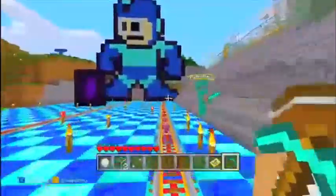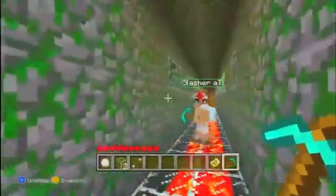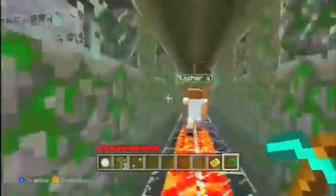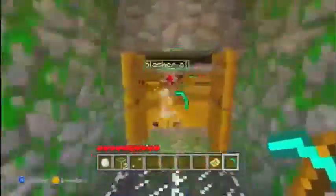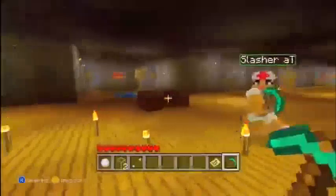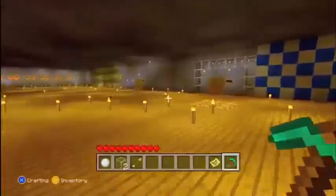Inside we replaced the obsidian part with moss stone - I think it looks better. My room is pretty much the same, we added a little bit of torches and stuff everywhere, and that room is the same too.